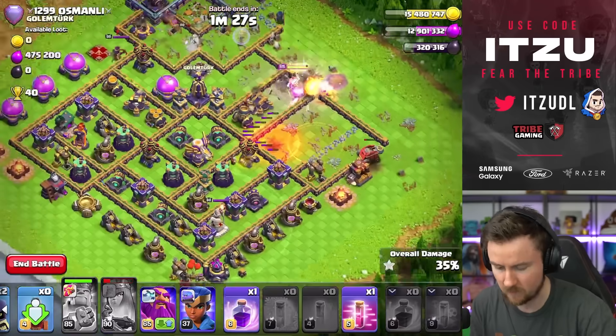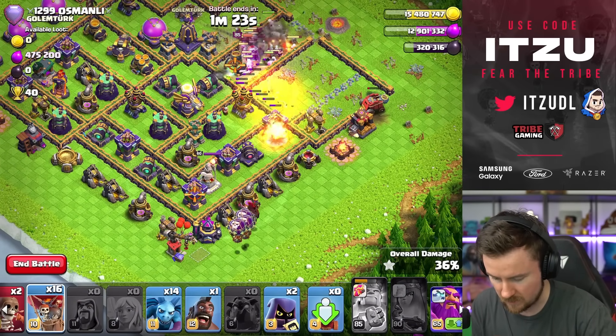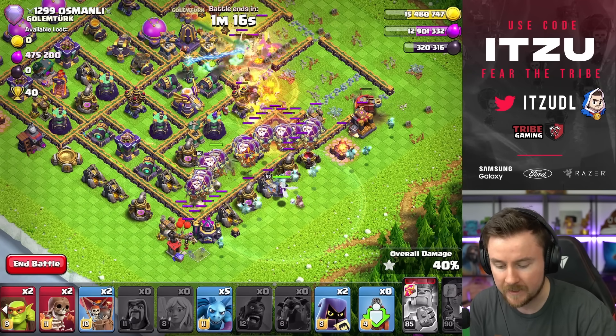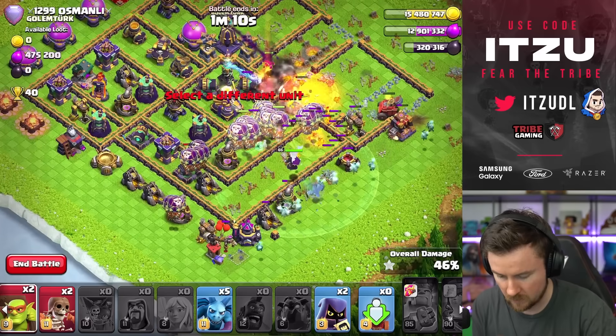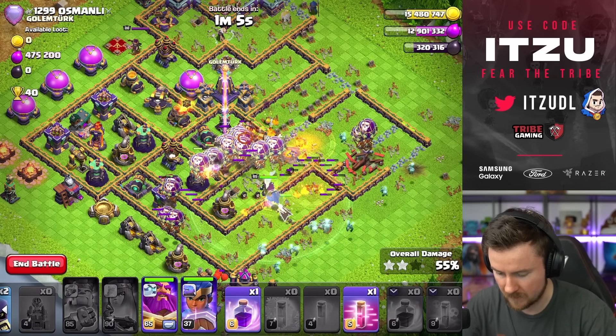That kind of sucks, not going to lie. King ability. And now we ladder from the bottom side just like that. Remember, we still have the Flame Flinger. And since we're not using any Yetis or whatsoever, we should have a really good and really solid push with the Dragon Rider.